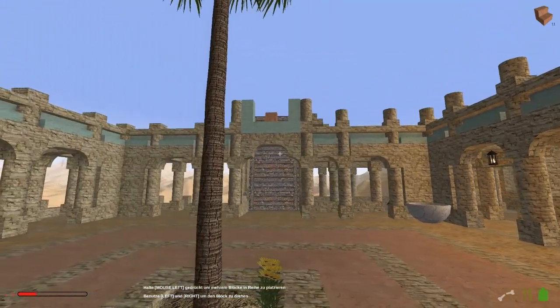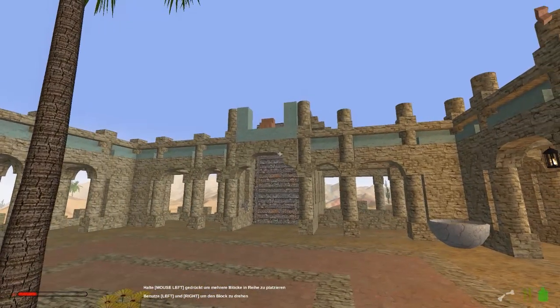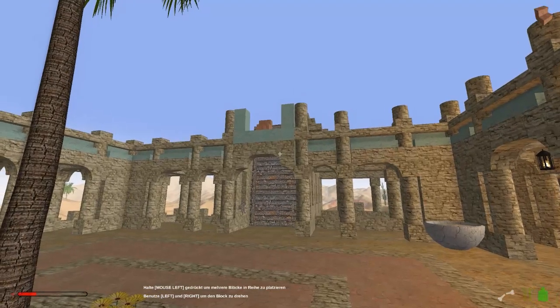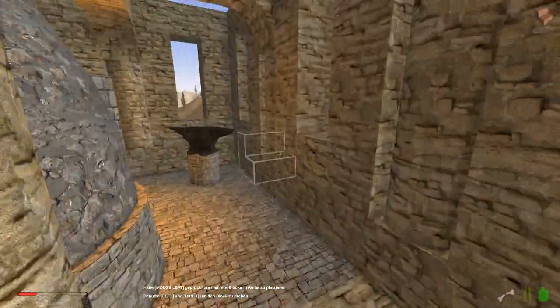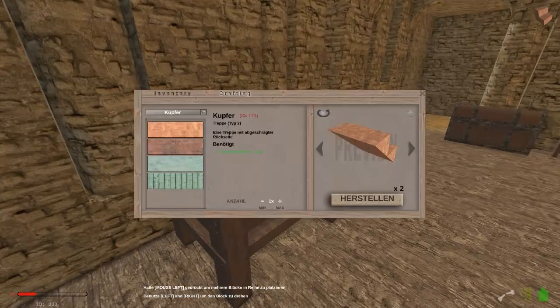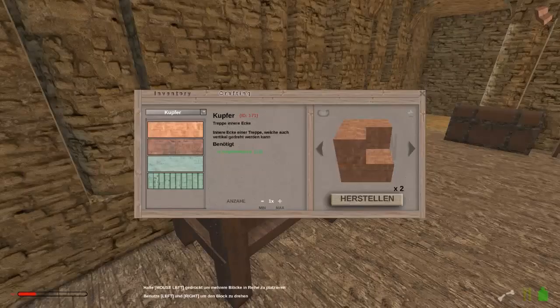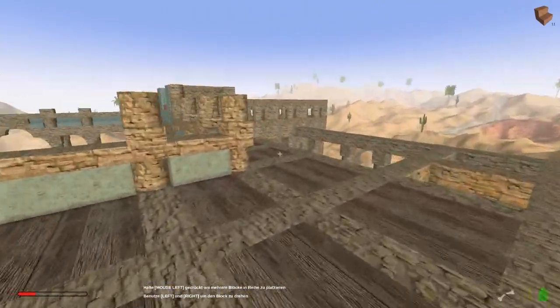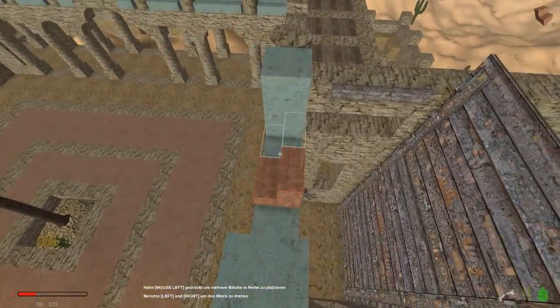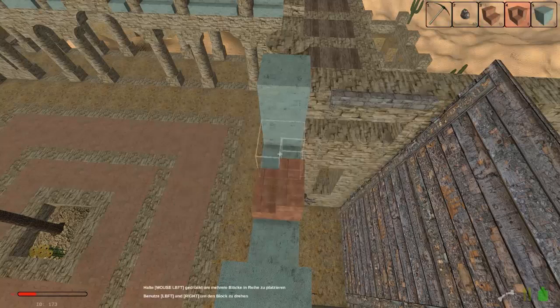Ja, das sieht schon gar nicht schlecht aus im Kontrast zu dem anderen Kram. Wartet mal - sparsam sein. Mit dem Kupfer sparsam sein, hat mein Meister immer gesagt. Würde Werner jetzt wahrscheinlich sprechen. Wir brauchen uns nicht mal so hindrehen wie bei Minecraft - das müssen wir uns unbedingt merken. Wir können auch von hier aus das Ganze platzieren.